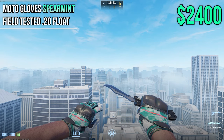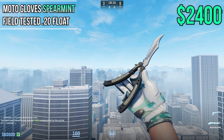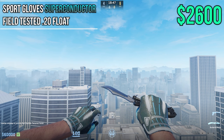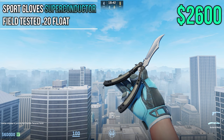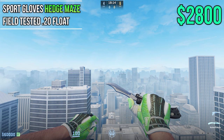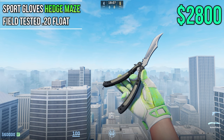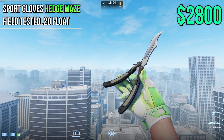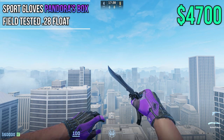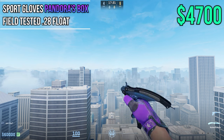Cracking the $2,000 mark we have Spearmints in Field Tested at 0.20 float for $2,400 — one of the cleanest gloves in the game, basically all white with an amazing minty color on top. One of my favorite blue gloves are the Superconductors at Field Tested 0.20 wear at $2,600 — super futuristic and unique, check them out with a Vulcan. My favorite green gloves in the game are Hedge Mazes at about $2,800 in Field Tested 0.20 float — amazing green gloves with a very cool hedge maze design. Last but not least we have Pandoras in Field Tested at 0.28 float at a massive $4,700 — the little gremlin design on the back and super shiny in CS2 now.